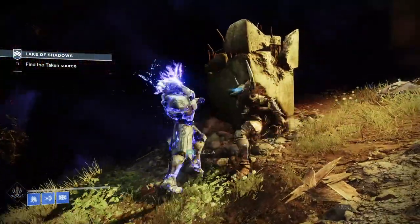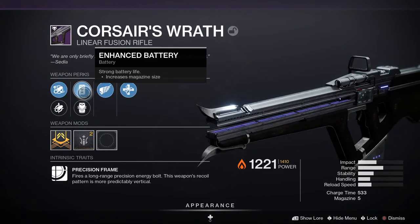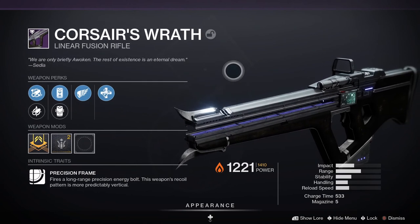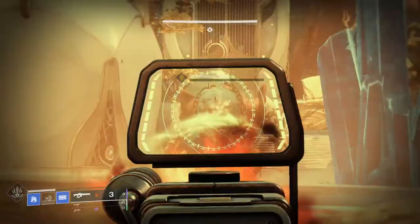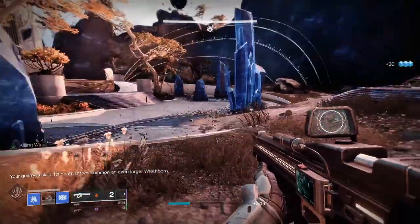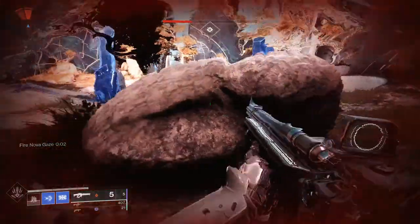Next up we've got Corsair's Wrath, a linear fusion rifle with a precision frame, meaning it fires a long range precision energy bolt and the weapon's recoil pattern is much more predictably vertical. For the stats: 41 impact, 41 range, 44 stability, 32 handling, 30 reload speed, with a charge time of 533 and 5 in the magazine.